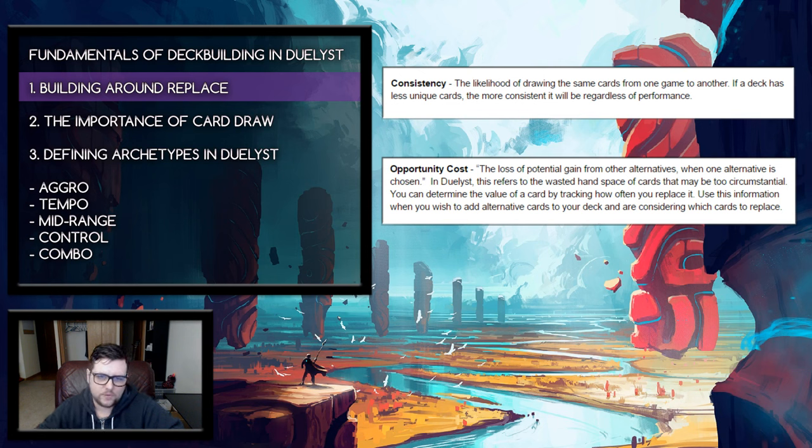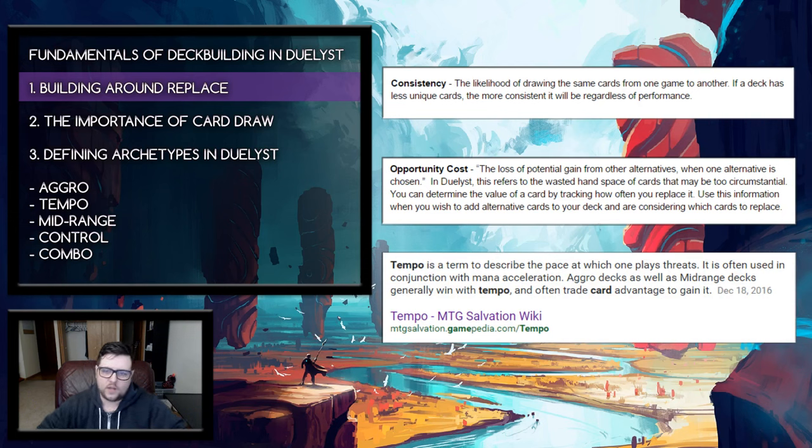This is a small but useful technique for thinking about what to put in your deck and how to change it. It's subjective which cards you're actually replacing, but it is very useful information to have as a deck builder. The last concept to define before moving on is Tempo.